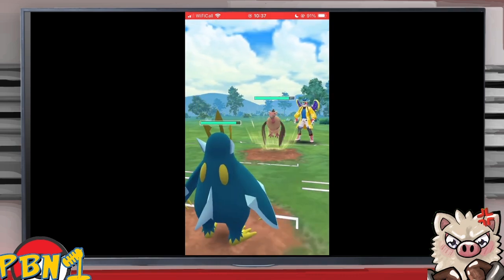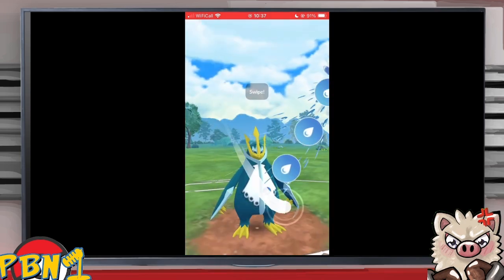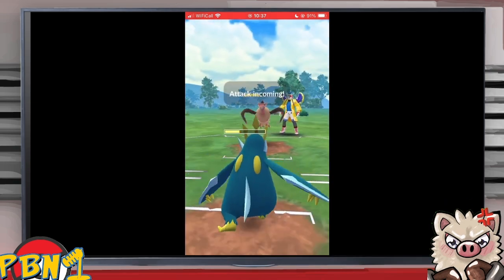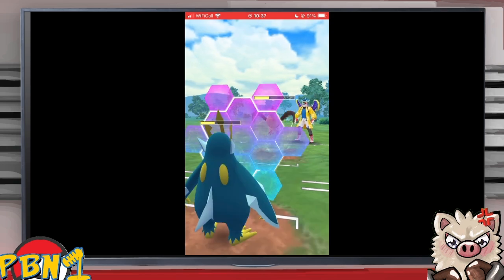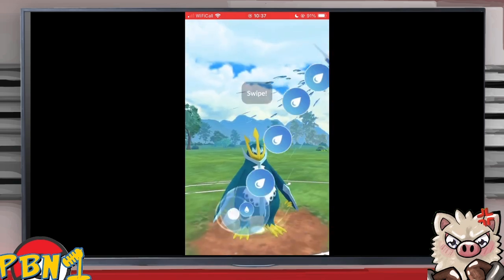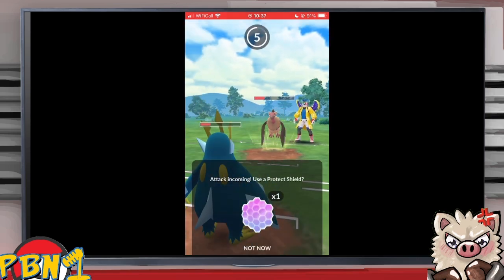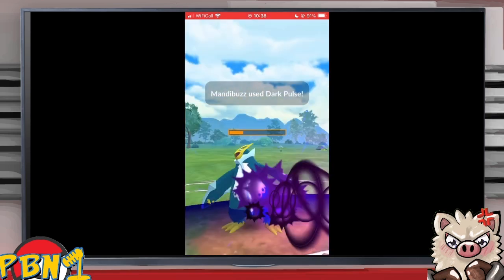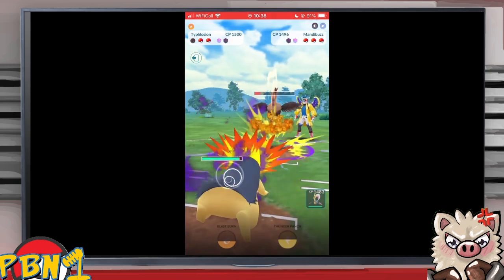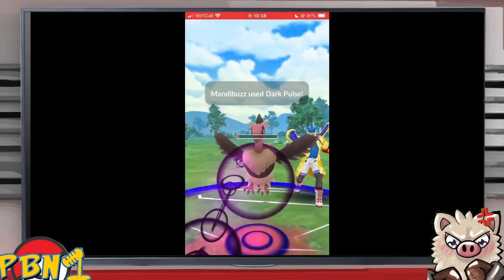A Dark Pulse takes Empoleon to half health. This is not a Shadow Empoleon so it takes Dark Pulse better but deals less damage — Hydro Cannon takes Mandibuzz to about half health. Mandibuzz knows it's got to throw, gives up the shield to get to that second Aerial Ace. Then a Dark Pulse goes straight for the KO. The Incinerates farm almost all the way down but a Snarl goes through as a Dark Pulse takes it to deep yellow.